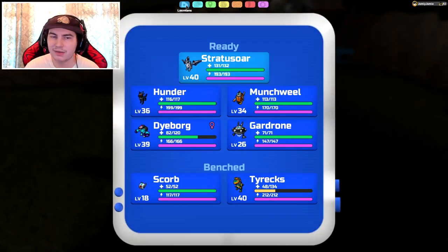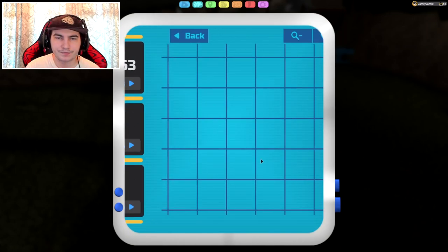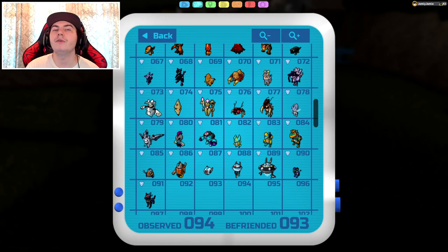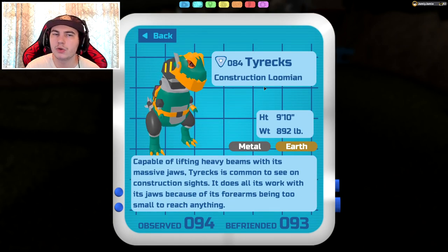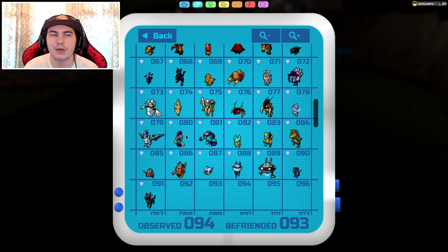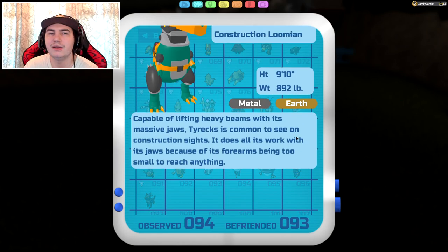Once you actually do get it, you want to get it to level 28, which will evolve it into Concredon. Once it's there, you want to level it up to level 40, which is currently the max level cap, and that will evolve it into Tyrex. If you cancel the evolution process once it is happening for the Tyrex, you have to use a Power Fruit — similar to Stratosaur — so be careful. Don't go anywhere near the cancel button, and also make sure your internet is good because if you disconnect, it might cancel it as well.